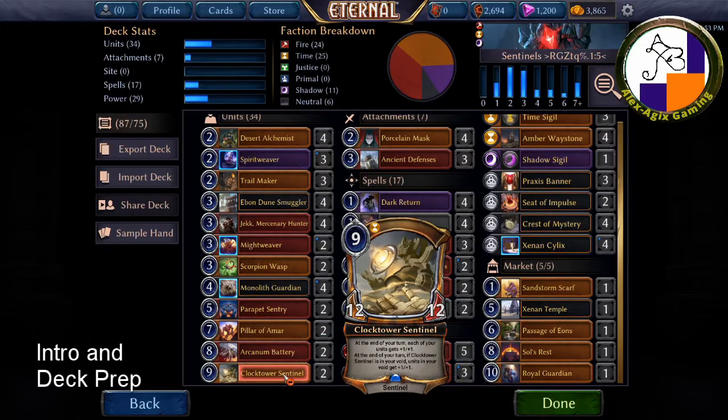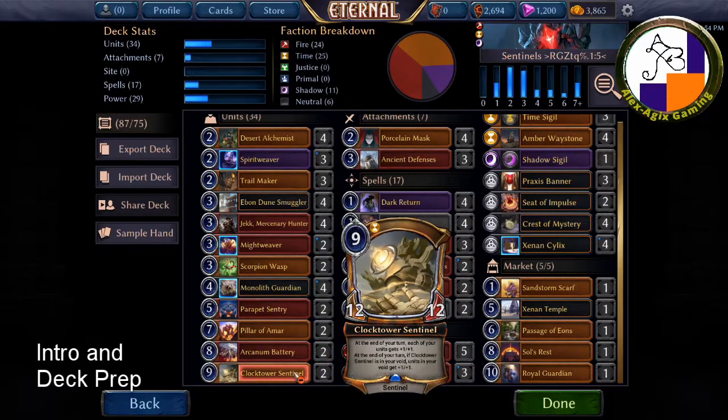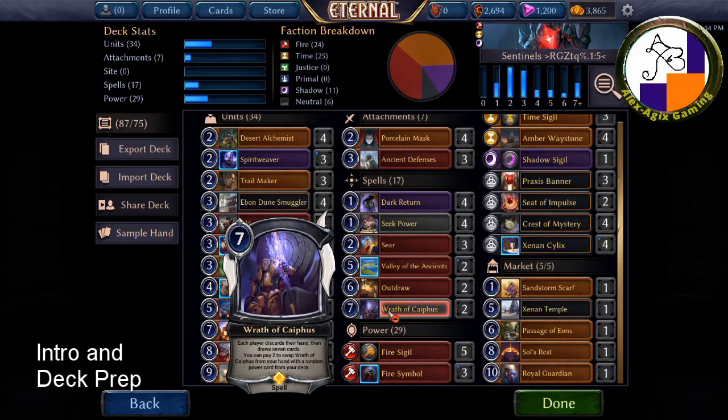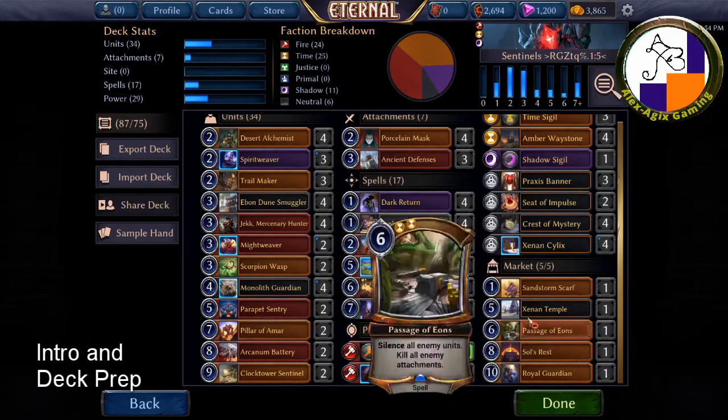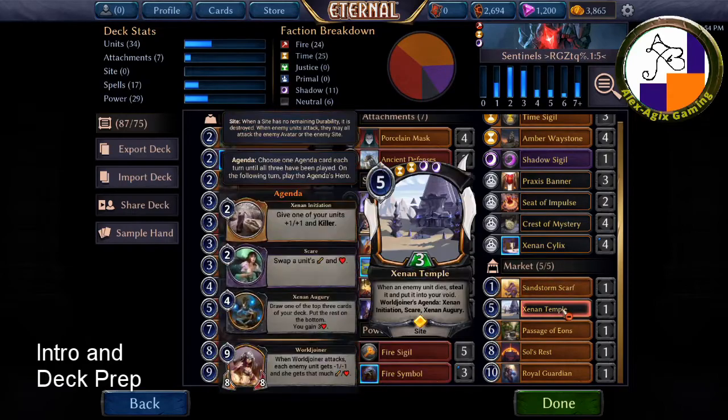Lastly I have Clock Tower Sentinel — at the end of your turn each of your units gets plus one, and if this is in your void your units in the void also get plus one, plus one. That's another reason for Dark Return. It's hard to play since it costs nine power. Wrath of Kyphos could discard it as well. In my market I have Sandstorm Scarf — despite having a lot of anti-flyer cards it's not quite enough, so that goes in there.